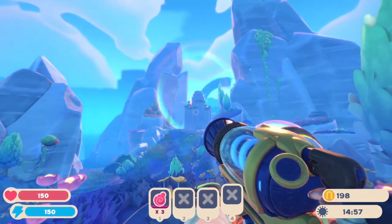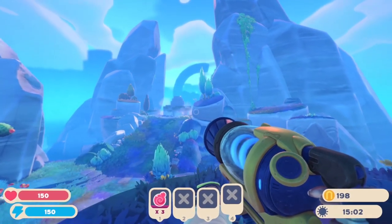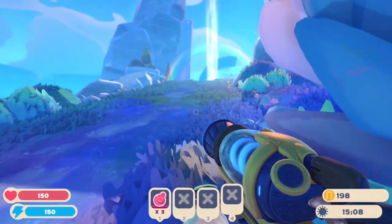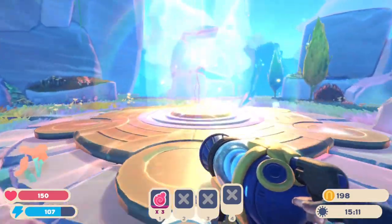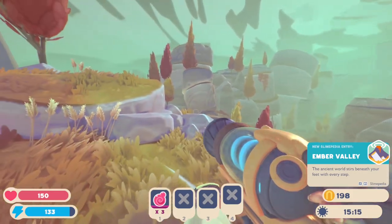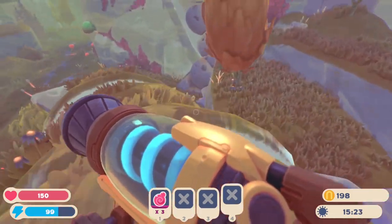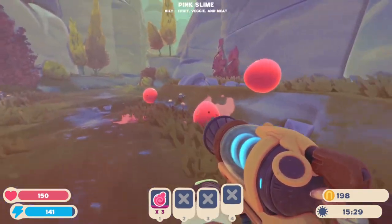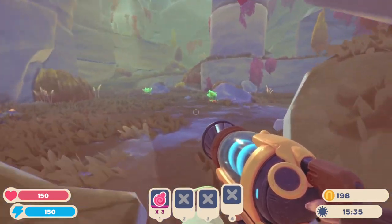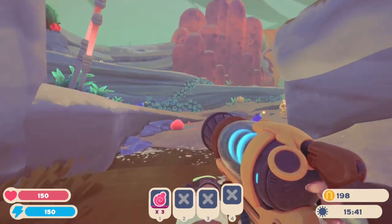If we press this button, we're going to lower the teleporter pad. Alright, where does this teleport us? Ember Valley. 'The ancient world stirs beneath your feet with every step.' What slimes are going to be here then? Because I see pink slimes, but there have to be other slimes. On our plorts board, there are actually two slimes that are not there — the glitch slimes from the first game and the radioactive slimes.